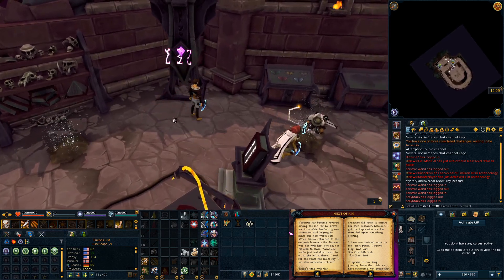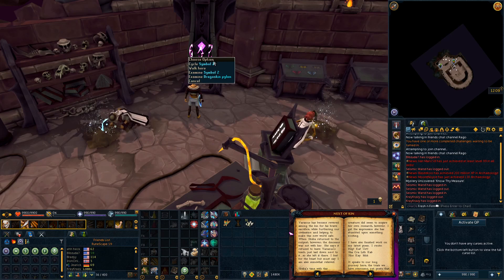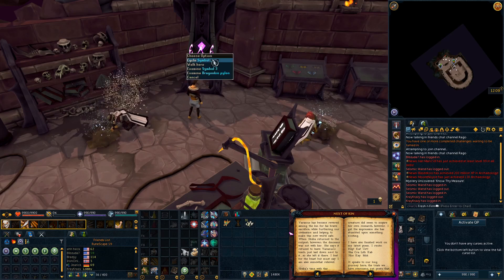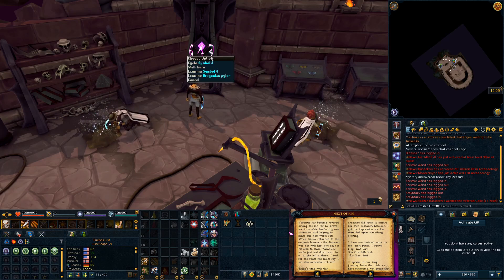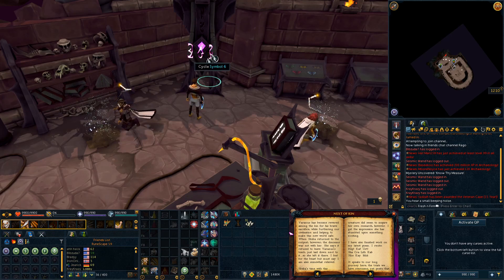You just need to know which symbols refer to which letters. The first word is HEP — H-E-P — and for that you need symbols 3, 1, and 5, so you can cycle each symbol until you get to the right one. Each symbol stands for multiple letters in the language, and there are only 8 symbols but they cover every letter in English. The second word is KAL — K-A-L — and that would be 4, 1, 4 on the symbols.